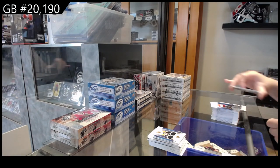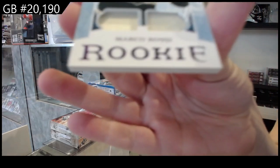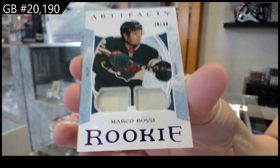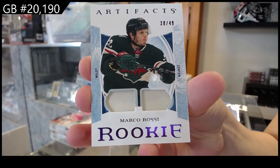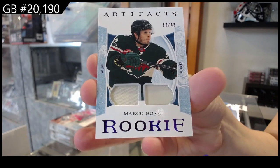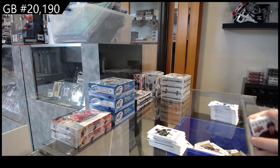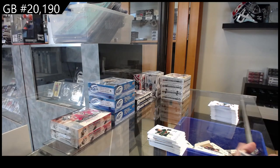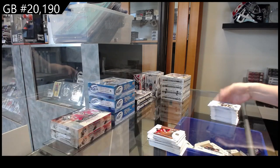We have a purple rookie dual patch, numbered to 49 for the Minnesota Wild, Marco Rossi. Dual patch purple — Marco Rossi. And numbered to 599 for New Jersey, Scott Gomez.